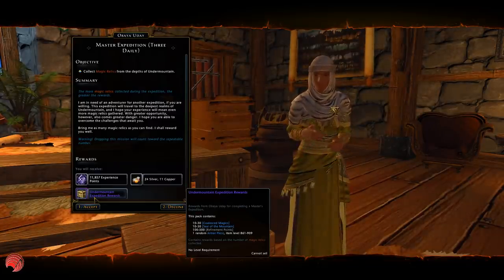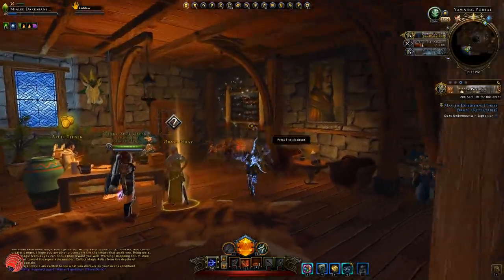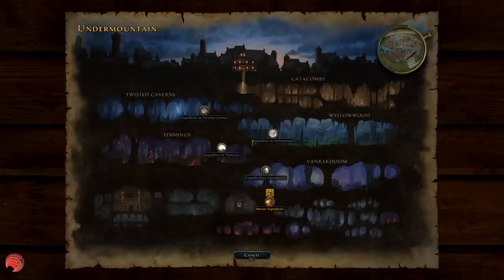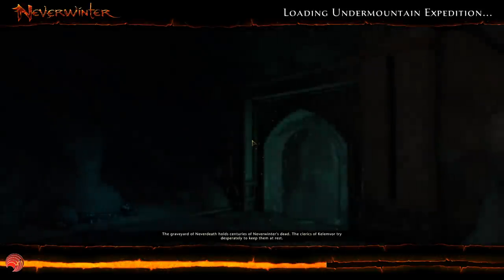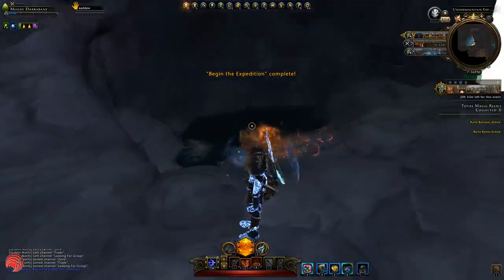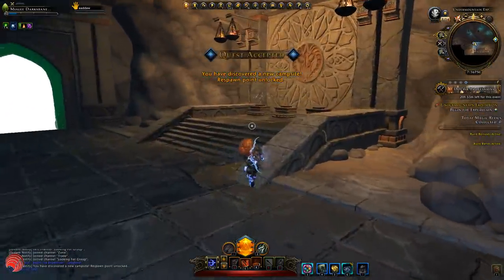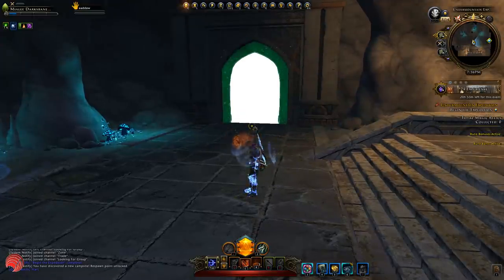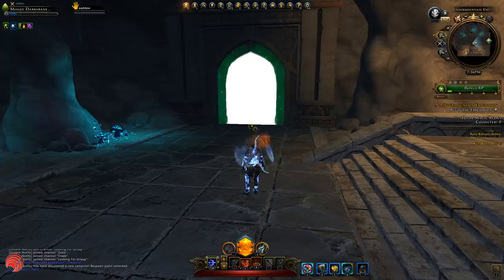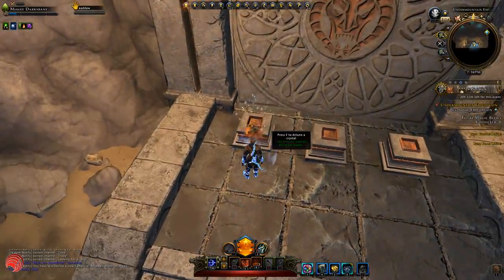So let's accept this quest and jump right in. Once you enter the master expedition you always go first to this map — this is always the same. There's a campfire here if you still need it, and you have some pedestals which you didn't have in previous expeditions but do have in the master expedition. These are your customization pedestals.